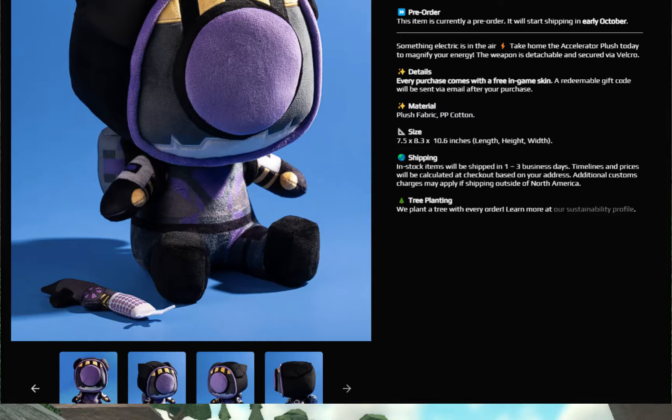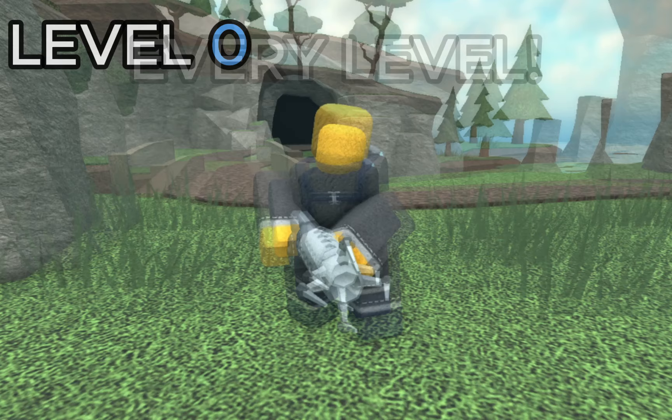A new Accelerator skin just came out, which can be obtained by purchasing the Accelerator plushie on the Paradoxum shop. In this video, I'm going to be showcasing every single level and giving my opinion on whether or not it's worth the price.